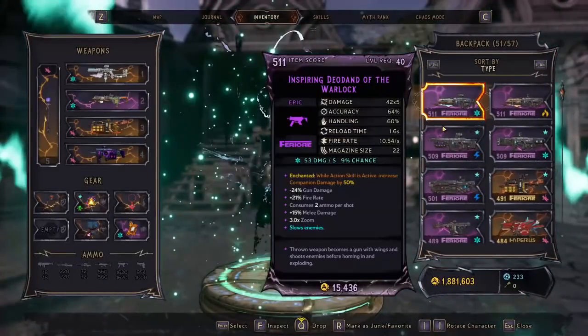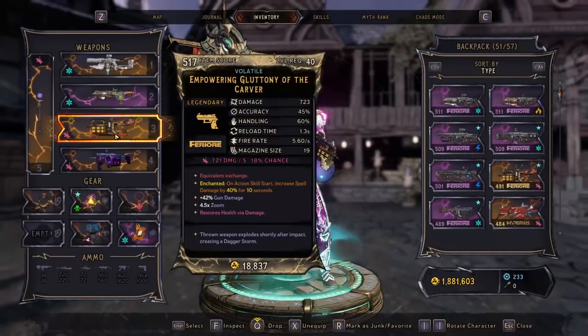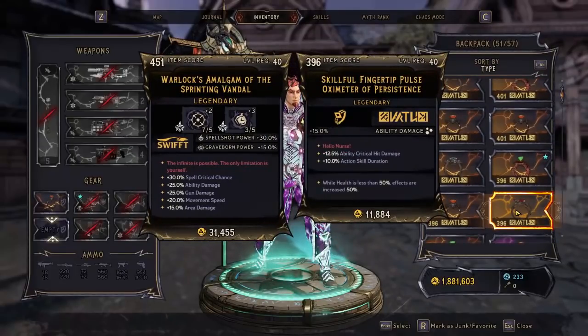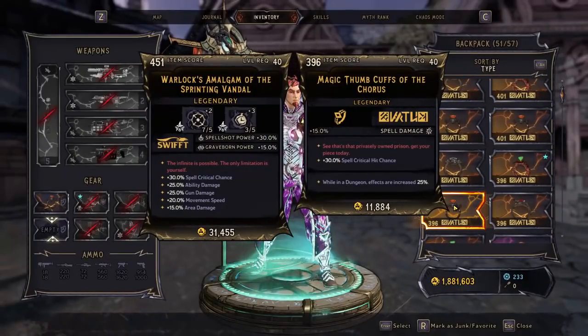The Dagger Storm on the Gluttony does spell damage. Keep in mind, not all Gluttonies are created equal — not all will roll with a Dagger Storm. This is the best variant you can get: one with the Dagger Storm. I'll put another ring on and get a nice rundown to show how strong it can be.